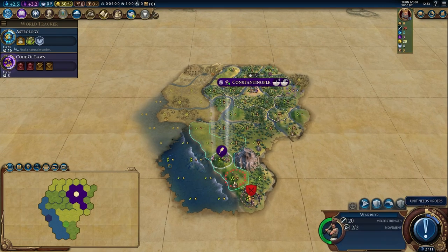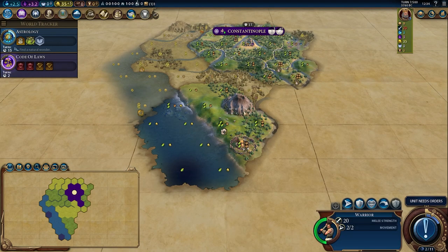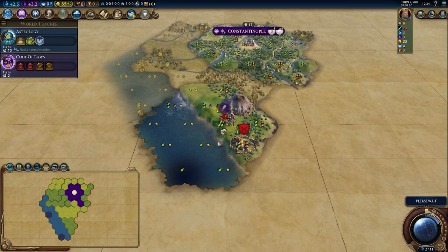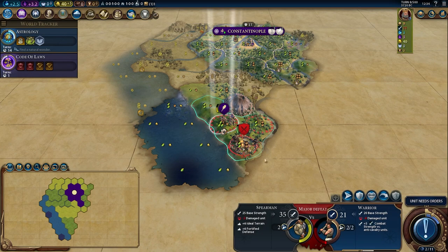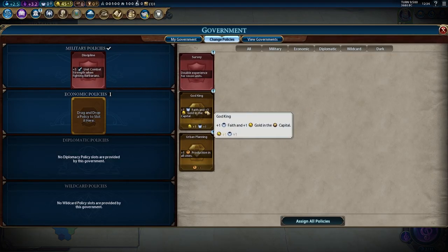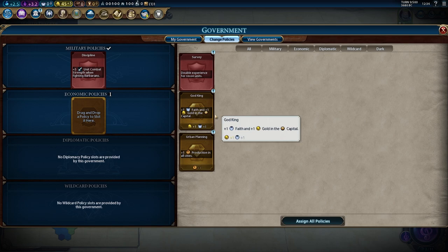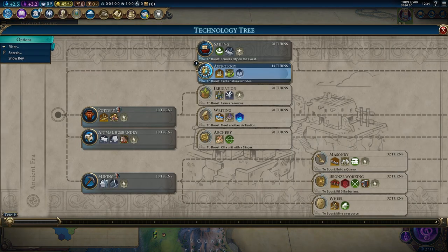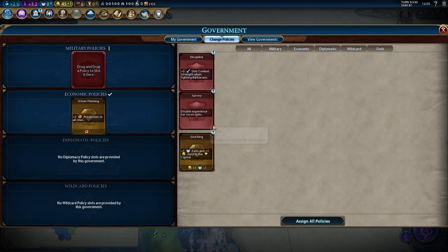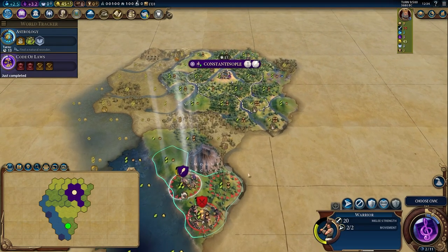There's an enemy barb camp - it's quite good to find these early because it means we can clear them out and get a little bit of extra gold to buy tiles. The unfortunate thing is it's next to a volcano and we will take a lot of damage on the first attack, but once we heal up we'll slowly break down their combat strength. We can plug in Discipline alongside God King. Thinking about pantheons, I can't really think of any I care too much about. Maybe I'd prefer to get plus one production to get settlers out a little bit quicker. So we'll take Discipline plus Urban Planning - I don't need God King, I should be fine without it.